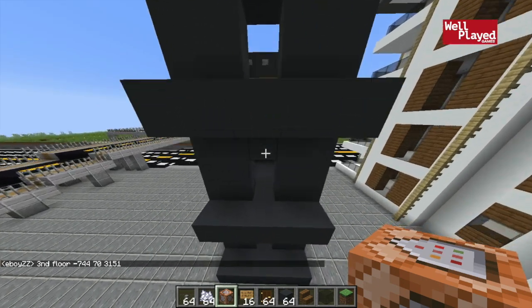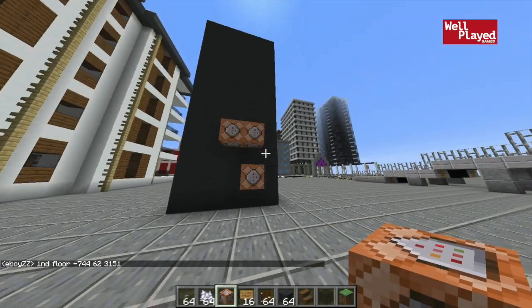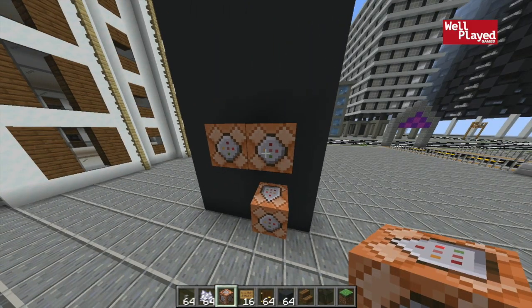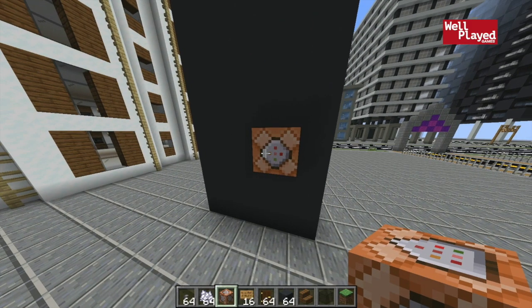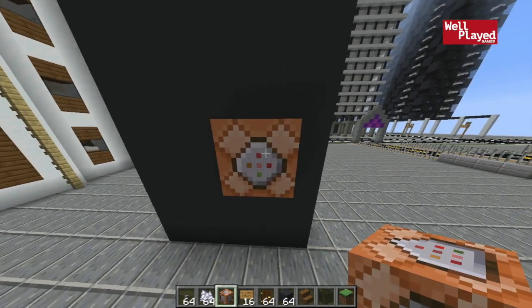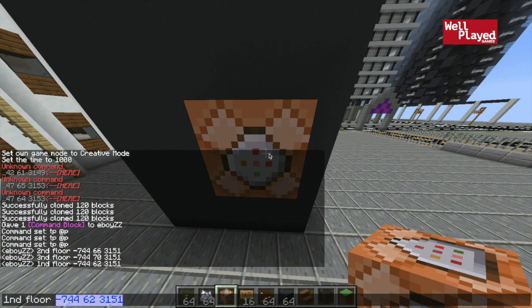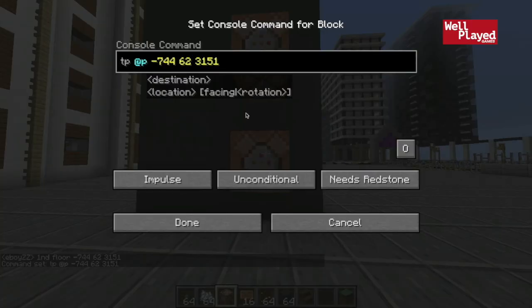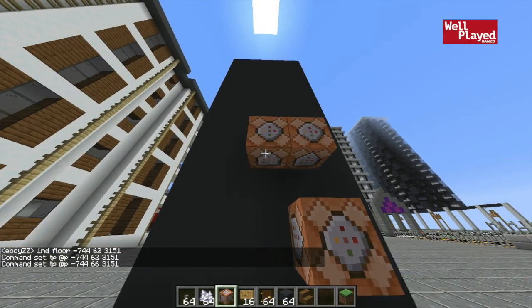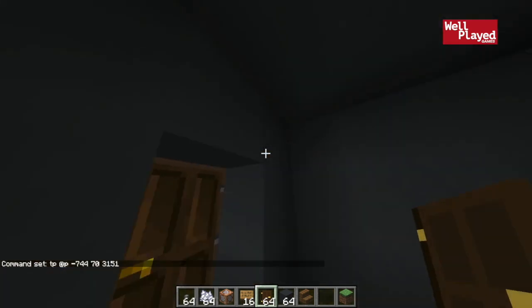So we have the first, second, and third floor coordinates. Let's go up here to the first floor and set up the command blocks. I'm just going to use one to start off and make copies — you just pick up a command block using the middle mouse button to get a copy with the same command. So we type in the first floor coordinate, then the second floor is Y 66, and the third floor is Y 70. That's basically the extent of the wiring. You'd probably want to put some doors on here — maybe a three by three piston door — but let's test this out.